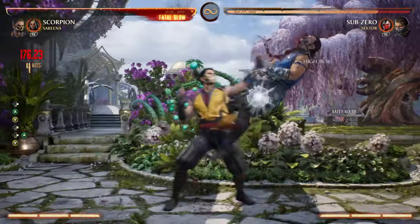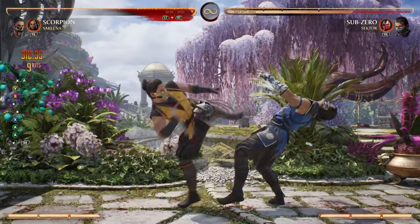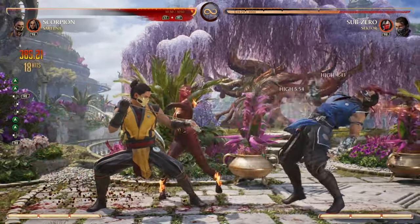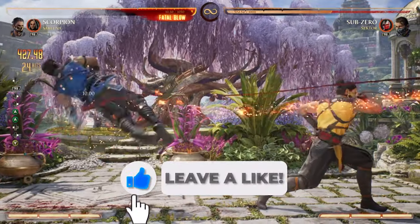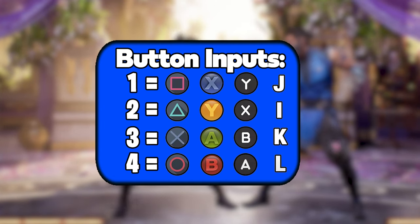What's going on everyone, my name is HDK and welcome to the channel. In this video I'll be showing you how to do a very easy 43% combo with Scorpion that costs no meter. The cameo I'll be using is the Serena cameo. If you find this helpful, please remember to leave a like and hit that subscribe button so you'll never miss a future tutorial. The number inputs will stay on screen to help clear any confusion. Now let's get right into the combo.